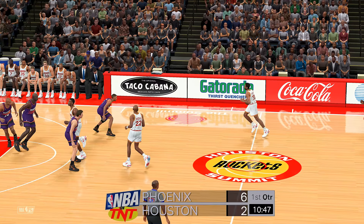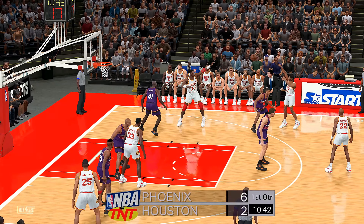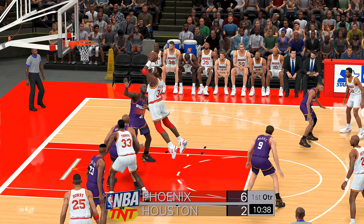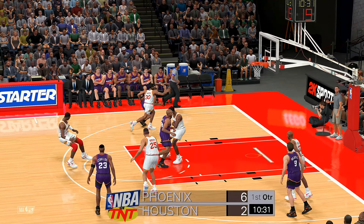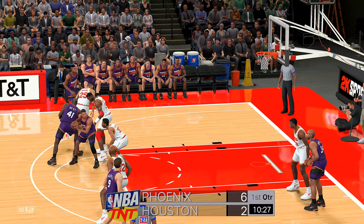Going right to the rack — I love it. It's nice to see him be assertive instead of settling for a jump shot, especially in the first quarter. Here's Olajuwon — misses from close range. He did everything in his power to make that a hard shot. Excellent D, avoided fouling and got in perfect position to alter that shot.